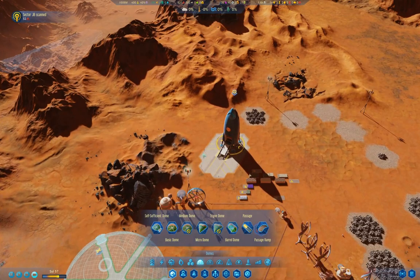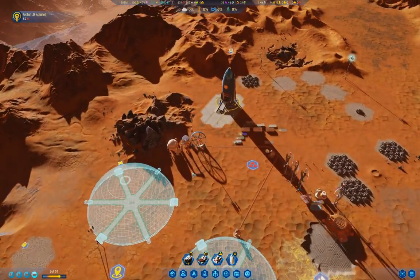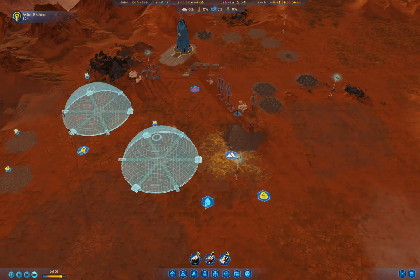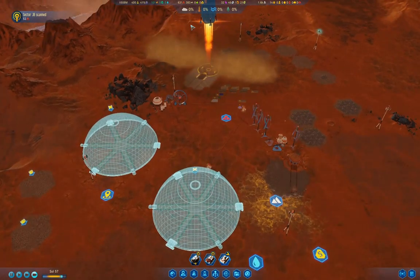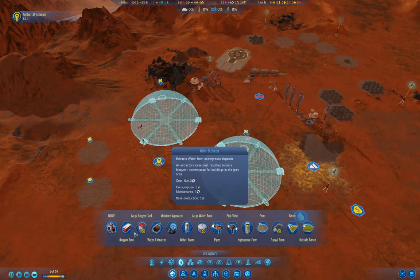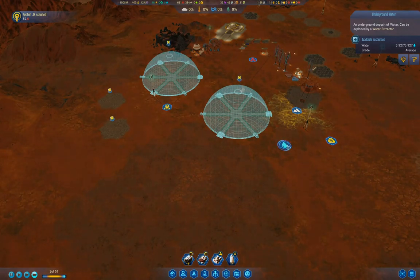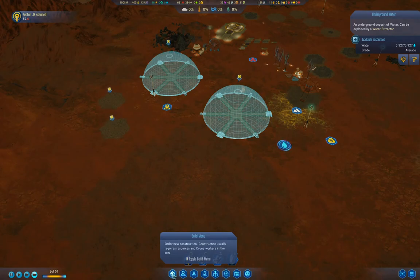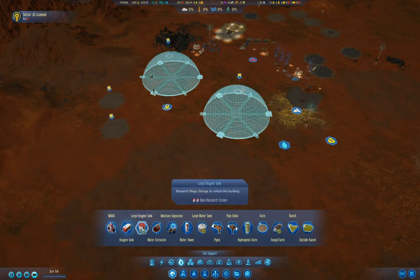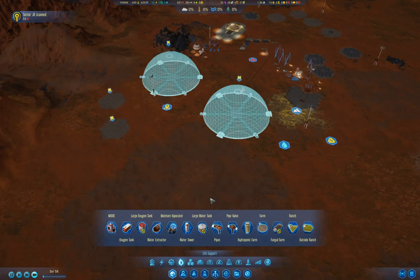We're going to need water - that's the thing we need here. We definitely need to get some water online, and that's going to need either some vaporators or a water extractor. I don't have vaporator technology, but I do have extractors - that's 5,900 water. I'm going to need a couple of MOXIEs, oxygen tanks, water tanks, water towers. I need to build some stuff here. The ranch is going to be the workhorse for food.